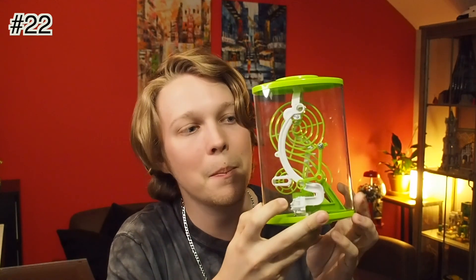Coming in slightly above that at number 22 is the Perplexus Mini Spiral. This is the larger version of the keychain puzzle, and I have it above the keychain simply because there's a few more obstacles of note here. You've got a little thin line section underneath, a couple of drop sections, a fun section through here, and a double spiral. It does have four checkpoints, so you could argue that makes it easier, but because this at least has some difficult obstacles, that's why it is at number 22.